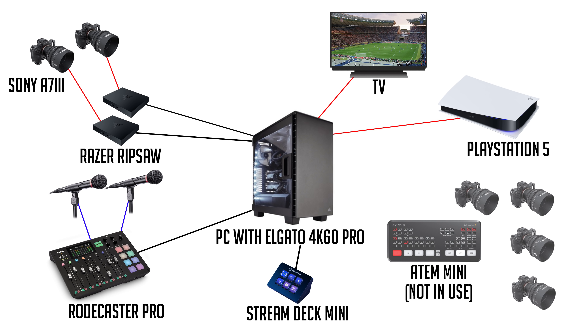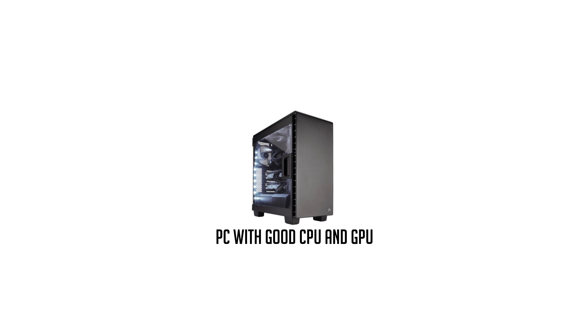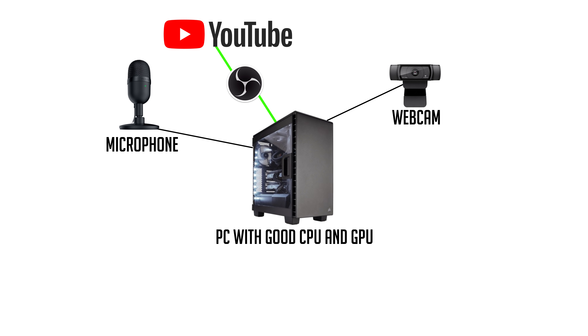The audio, camera, and gameplay output all go to OBS, which encodes the footage and sends it to the live stream platform — in this case YouTube. While this setup is nothing compared to a full esports event, it's still a pretty extensive setup. For comparison, the average streamer just needs a computer with a good CPU and GPU, a webcam, and a USB microphone — even a headset mic is good enough. Most Twitch streamers use one PC to game and stream at the same time.